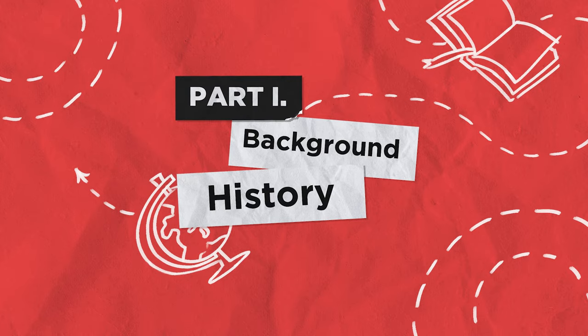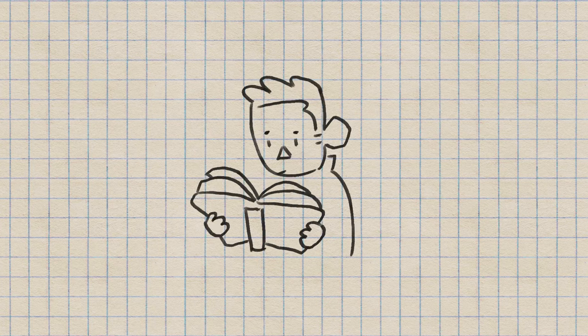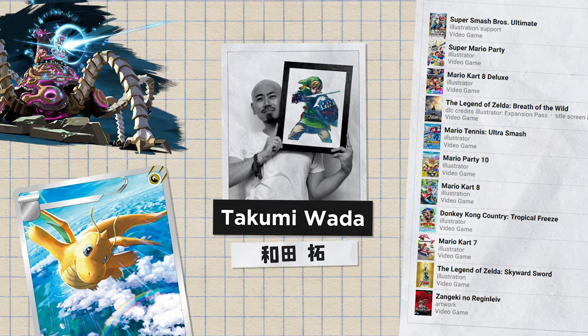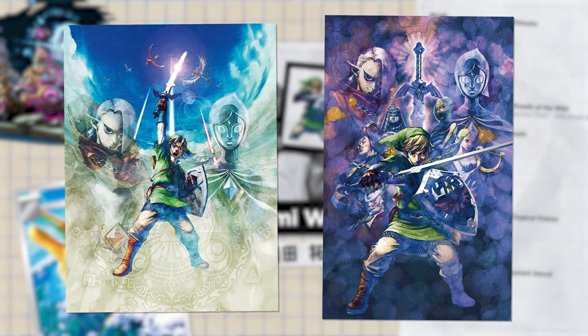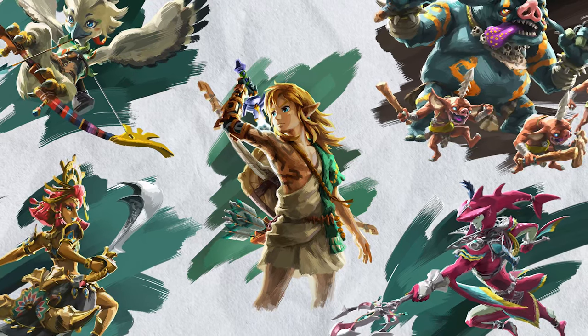Behind every artwork is an artist — or in some cases, multiple artists. The first thing I did was conduct research. I looked into who was behind the promotional materials and found a man by the name of Takumi Wada. He has worked on multiple Nintendo games and was the main illustrator for the Zelda series from Skyward Sword up until Breath of the Wild. He is also the man responsible for these gorgeous watercolor pieces. He then retired in 2019. Important side note: by the time of recording, Tears of the Kingdom isn't actually out yet, so I'm not sure if he's the artist for this one — we just don't have that information yet.